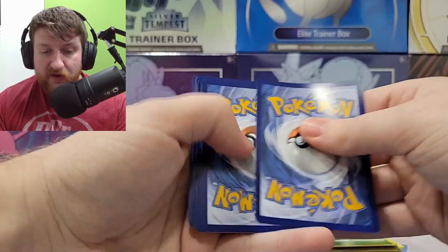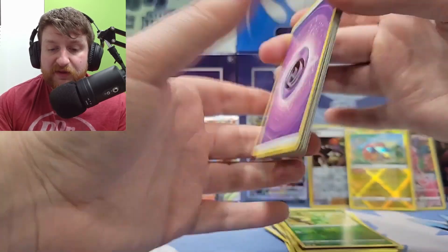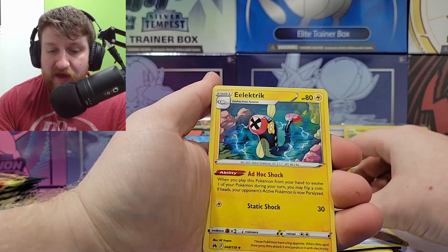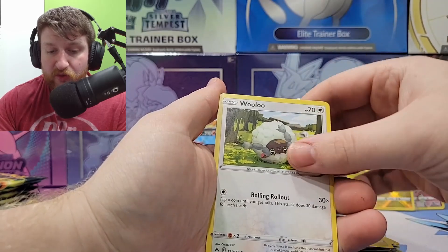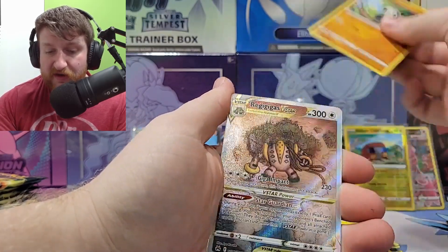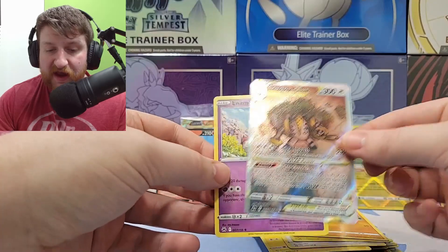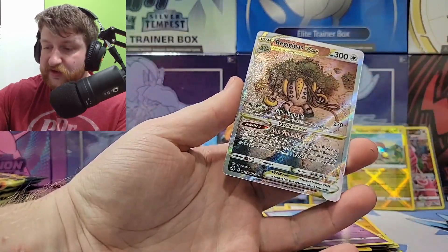I do the pack trick — oh, this is a good pack, I feel it! This is gonna be a banger. Psychic energy, Luxio — oh there's something, I see it — Ultra Ball, electric, Skirble, Hoppip, Luvdisc, Shinx, Pancham. And oh yes — the alternate Galarian! Oh yes, the Regigigas star! This card is sick!